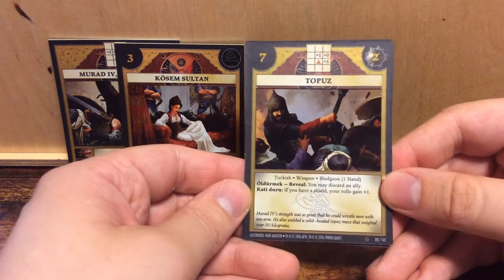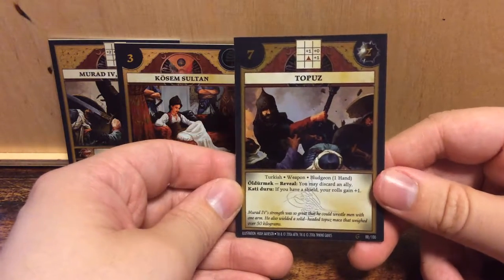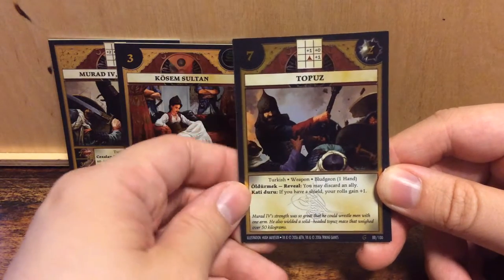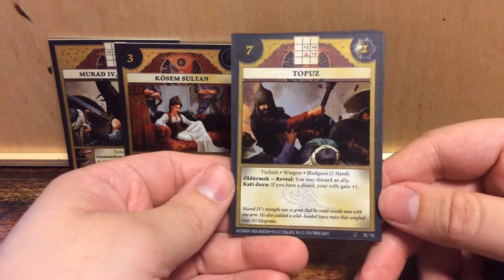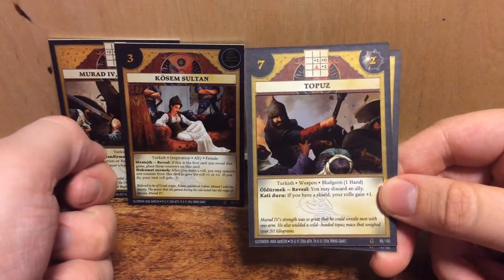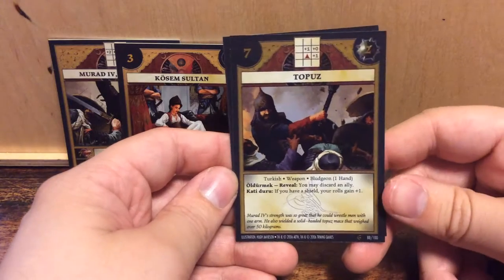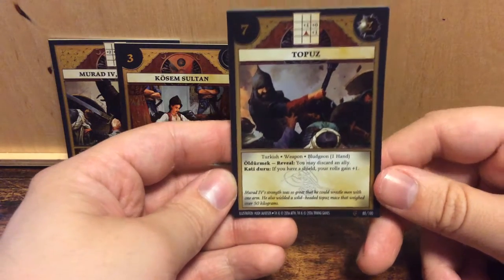As a weapon, we have a bludgeon weapon — a mace by the looks of it. It deals two damage and it has an inspiration of seven. Not too bad. On the grid, we can see next on the right a plus one, on top of that a plus zero, and then in front of him a plus one. This is a weapon and also has two abilities. The first one, Urdurmek, is a reveal ability: you may discard an ally. So that means there are more inspiration allies, maybe even special allies, and you can discard them from the other player. That is nice.